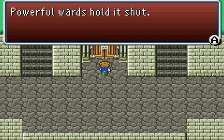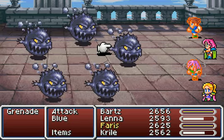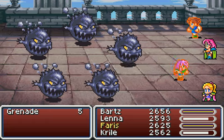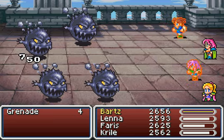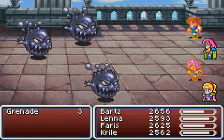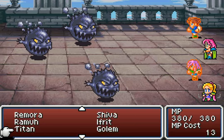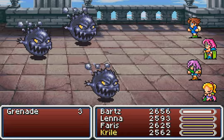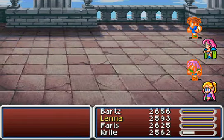Can I go in here? I can't — 'Powerful wards hold it shut.' I'll have to go somewhere else. Here's an enemy — Grenades. That's right, I remember you. You don't like magic, so I'll go with a dual cast. That way I can kill it off before it uses self-destruct. There we go.